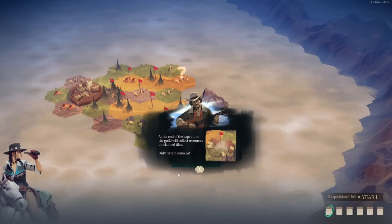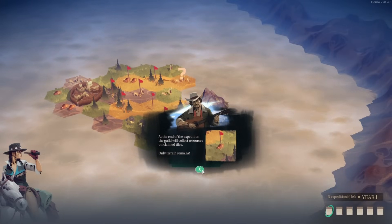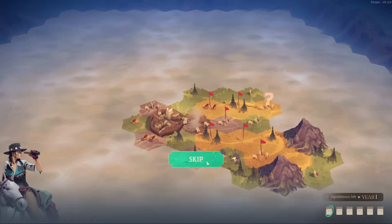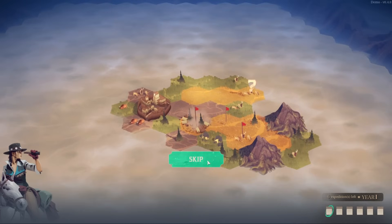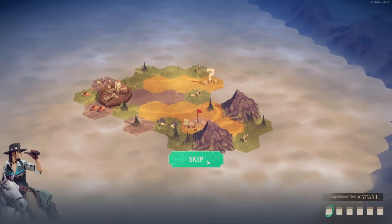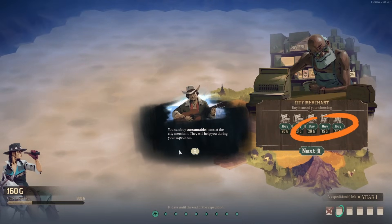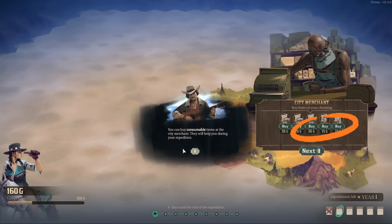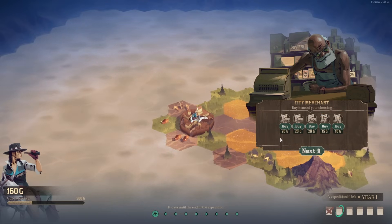At the end of the expedition, the guild will collect resources on claimed tiles — only terrain remains. So we're playing as a scout, and then the settlers go out and gobble everything up. We can buy consumable items at the city merchant; they'll help us during our expedition. So we can go further and further with these little modifiers.